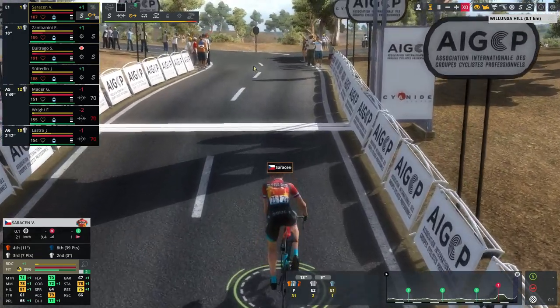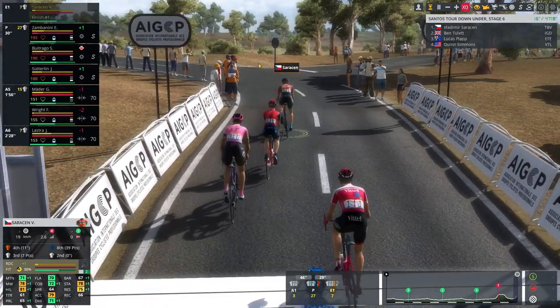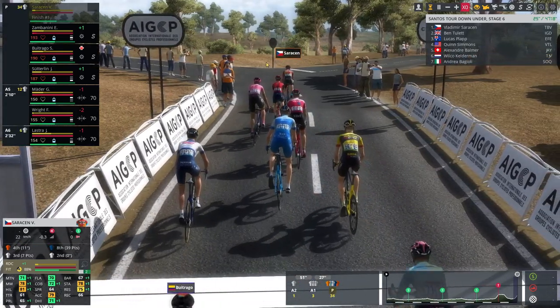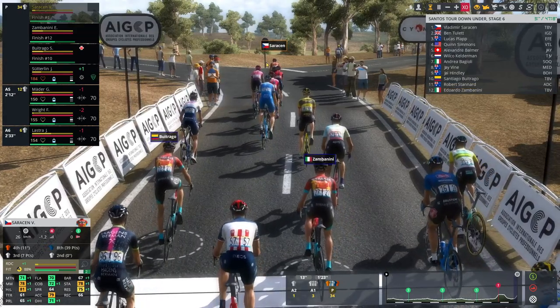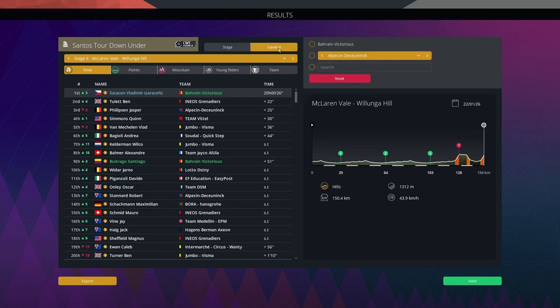We have a tiny gap — 20 seconds back to the Jasper Philipsen group — and we come across the line in first place. Philipsen hasn't come across yet, confirming we are the winner of the Santos Tour Down Under. We won by 22 seconds, eventually ending up 25 seconds ahead of Jasper Philipsen. I think that pretty much signals our intention this year — we're not here just to take part anymore; we're looking to dominate these hilly races.